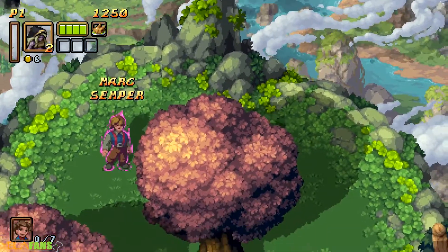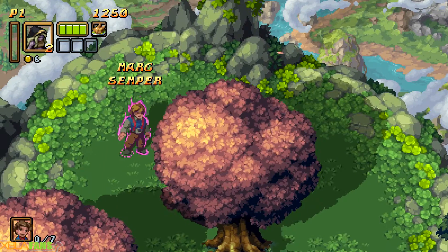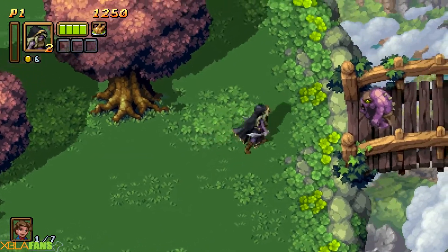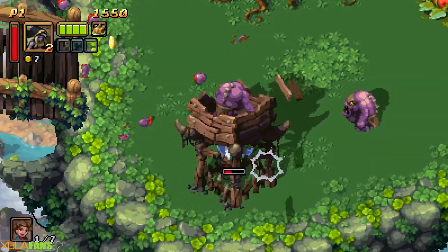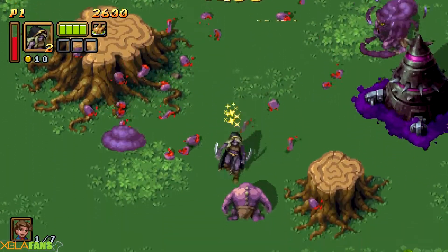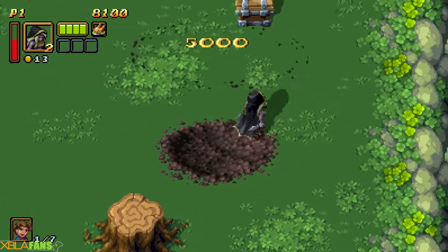In each level you can rescue villagers, which I think are Kickstarter backers, because they'll have normal names like Joe, Phil, Margaret, and then they'll also have names like Xbox Gamertags, PSN names, or Steam names. So it very much seems like these are someone's usernames.